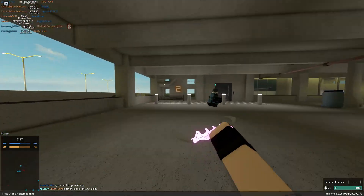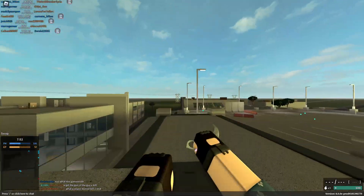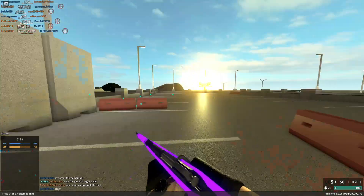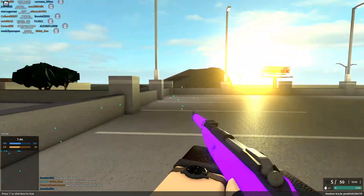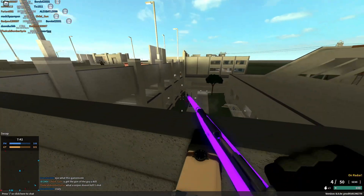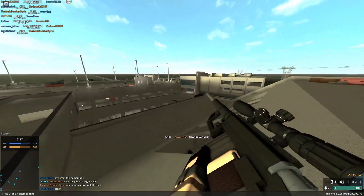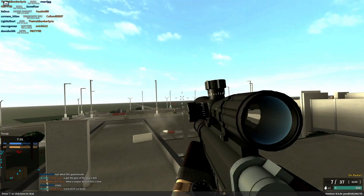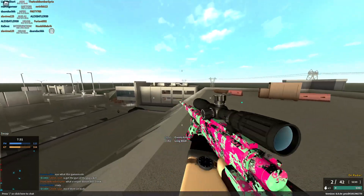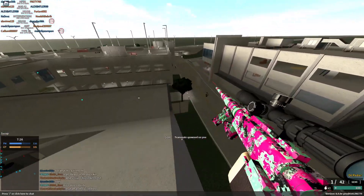We've also got a game mode logic rewrite. Swap is now in the game — if you guys don't know what Swap is, it used to be a VIP game mode only. Basically you swap guns with the guys that you kill. As you can see, I just killed that guy with my Mosin and I got his Intervention. If I kill this guy right here I'm gonna get his Intervention.